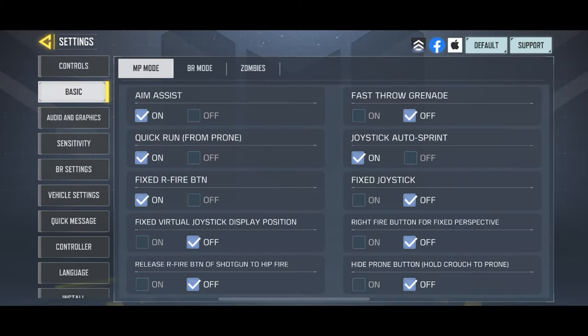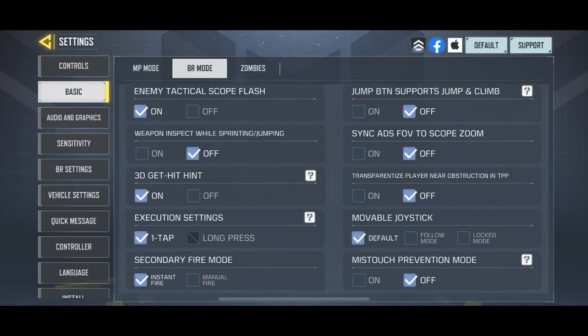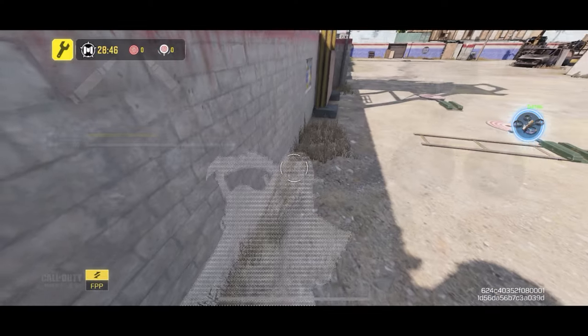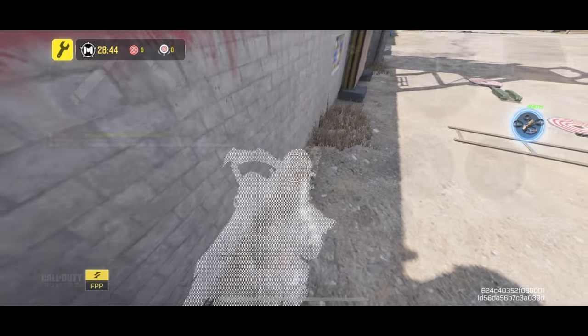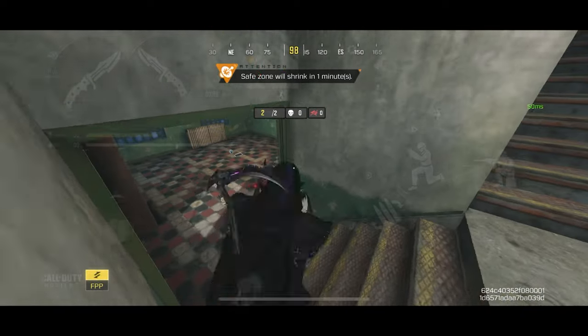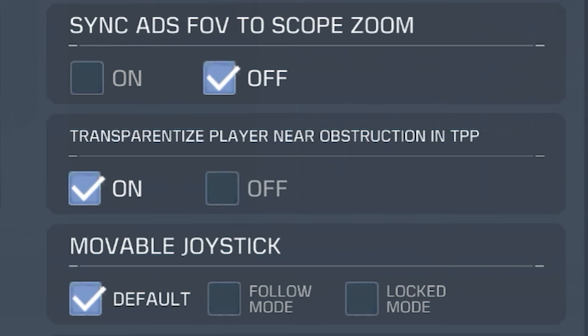For the first setting, go to the Basic tab, click on the BR menu at the top, scroll down, and find the setting called 'Transparentized Player Near Obstacle' — make sure this is turned on. This lets you see through your player when you're near an obstacle like a wall, which is really useful for shotgun players since shotguns are close-range weapons and your player can block your view.